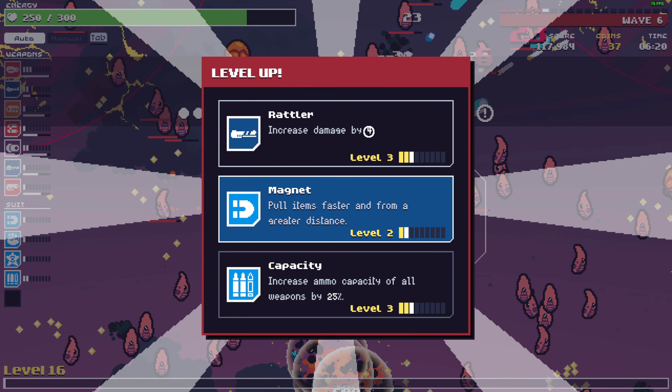Anything that will increase damage is good. Grab the coin. Bomb — reduce reload. Bullet size — do I want bullet size? Yeah, give me bullet size.